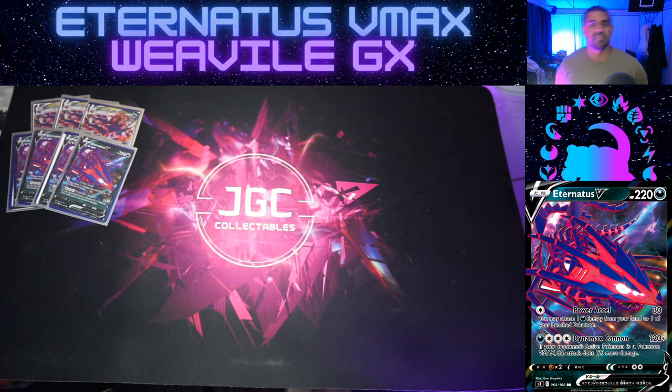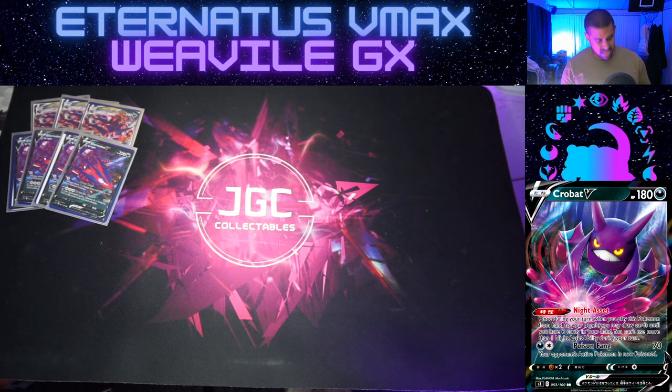We've also got Dynamax Cannon, and this attack isn't very good - it's four energy for 120, and if your opponent's Pokemon is a VMAX you do another 120, so four for 240. It's worth noting though because we're playing Weavile - with full energy in play we can always move them from anywhere and put them on, so we could actually use Dynamax Cannon to finish off a potential KO.